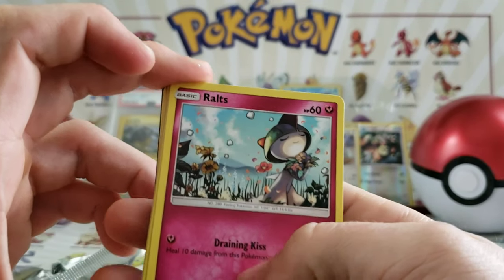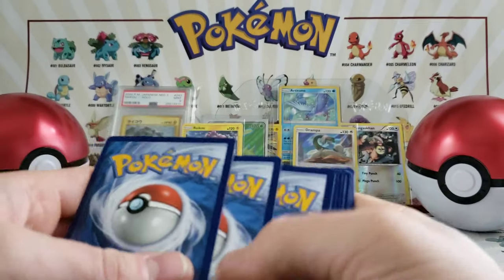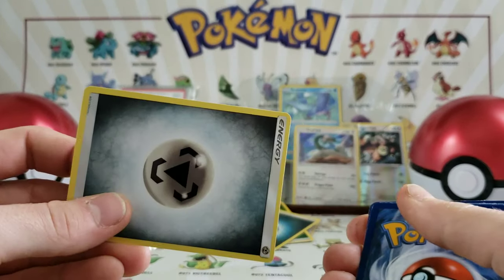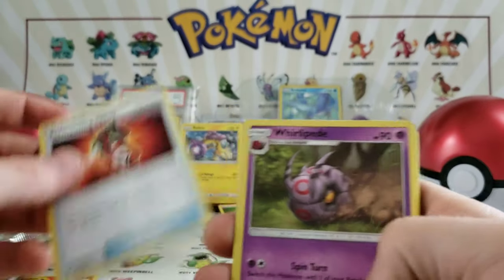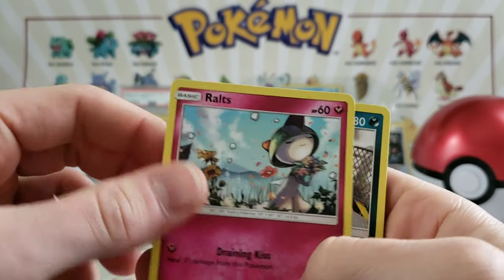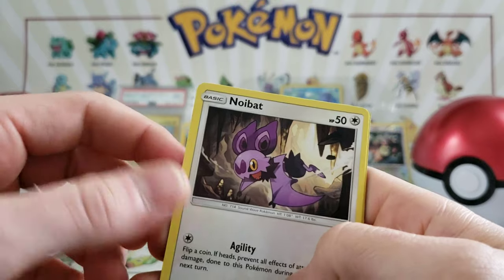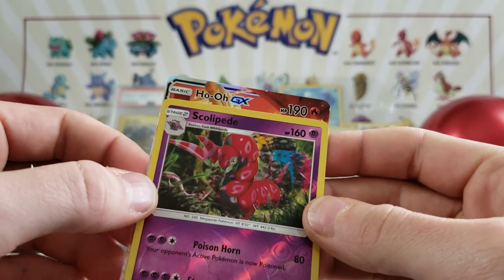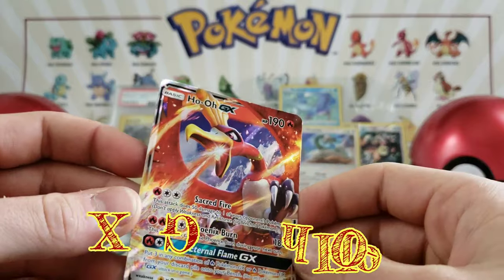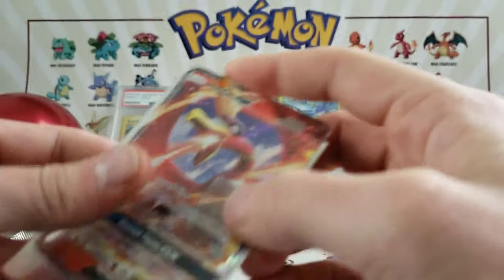We have a Ralts with a handful of flowers, and a code card. We have a Semi Sage, Tormenting Spray, a Whirlipede, Ralts again, a Grimer, a Sneasel, a Charmander, a Noibat, a Sliggoo. What is this guys? A Ho-Oh GX! Let's go! That is actually a pack art card — not the Rainbow Charizard, but it is a GX card from the Burning Shadows series. I am okay with that.